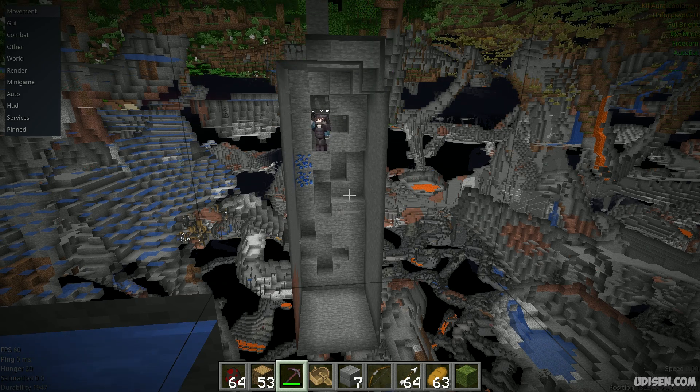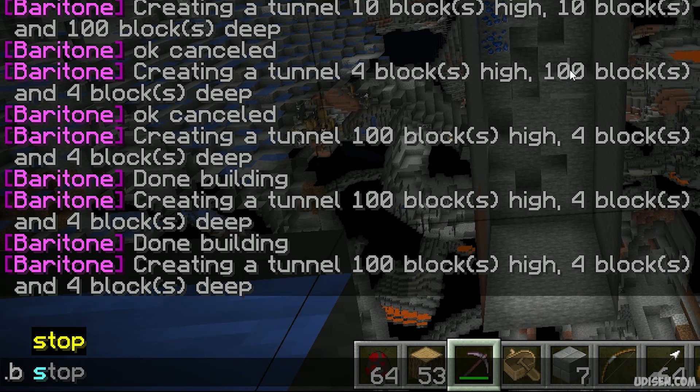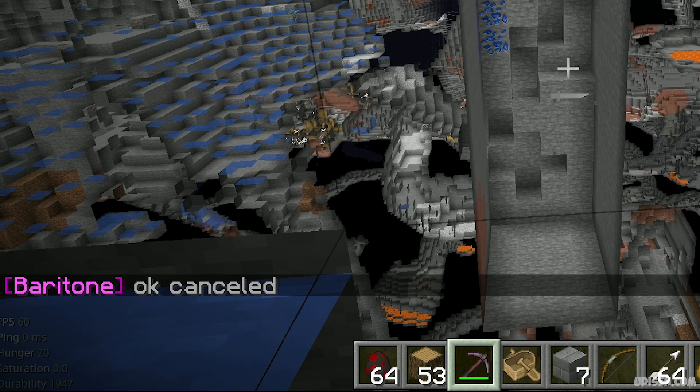For the bottom part, I don't want to walk there manually. What can I do? Easy. Step number one: use the command '.b stop' to deactivate all commands.